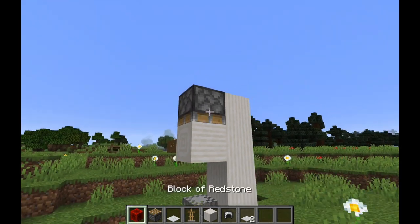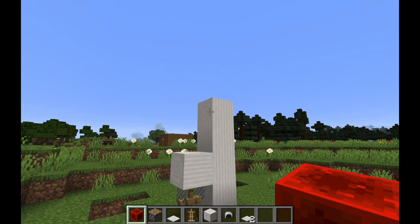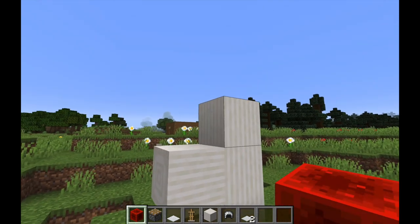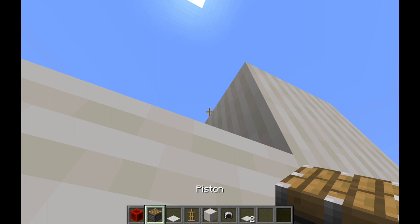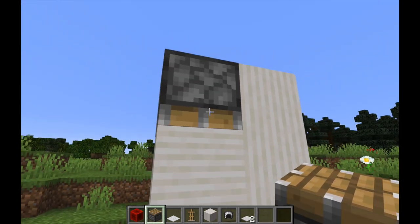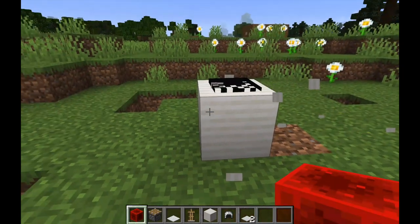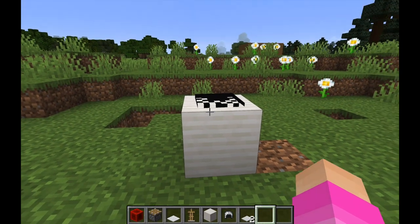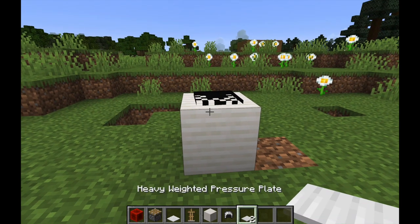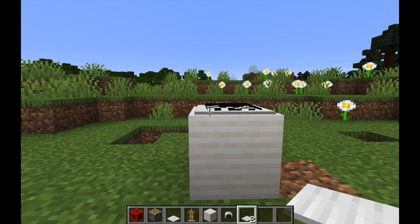There we go. Now place the block of redstone and break the blocks. And now place another piston facing downwards. Place the redstone and our work is now ready. Our chest table is now complete. Now you can grab the weighted pressure plate and place it above the block so it looks more realistic.